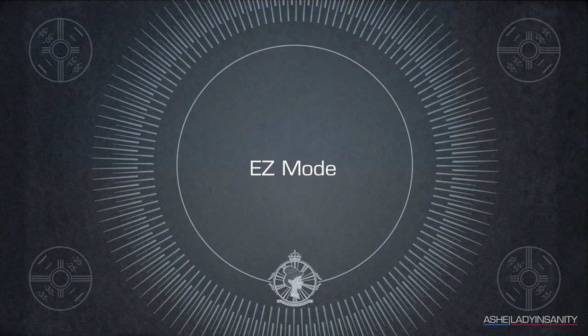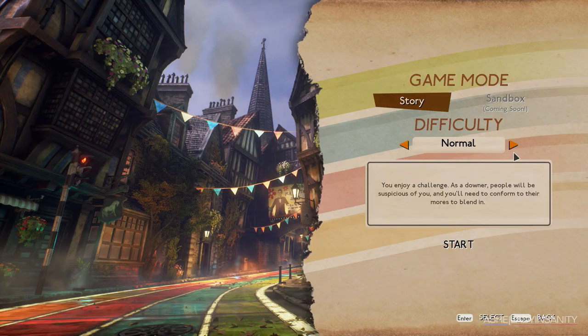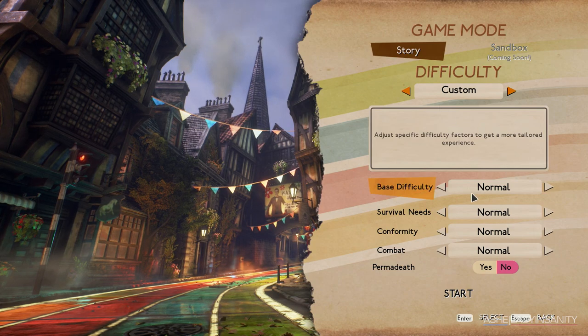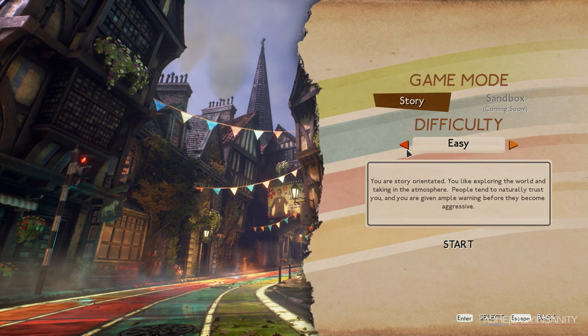If you don't care for survival mechanics, play on easy or custom. Easy is for those who want to casually experience a story, and specifically allows you to play without worrying about making your character eat, drink, or sleep. You can also make your own custom difficulty if you like, where you can disable eating and drinking but keep combat very hard, or whatever combination you like.